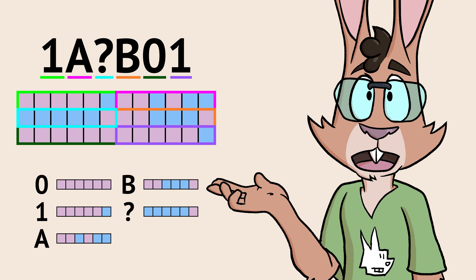Letters and symbols map to bits. Bits are strung together to recreate the game state, and those bits get turned back into letters and symbols when it's time to write them down.